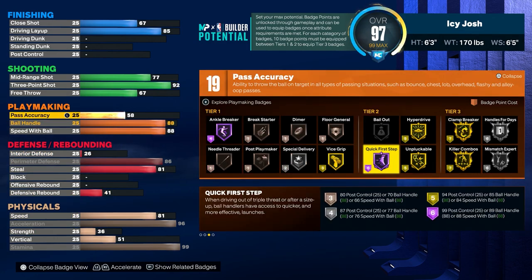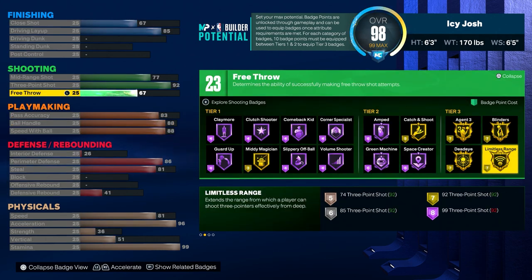For pass accuracy, this year bullet passer is not a badge, so the higher you put your pass accuracy the faster you'll throw the ball. 83 is a good level because you will get 25 playmaking badges on this build. For the remaining attribute points you want to go ahead and put your free throw to 70.